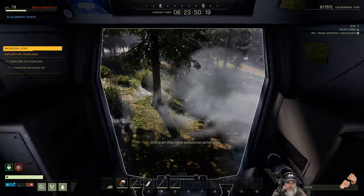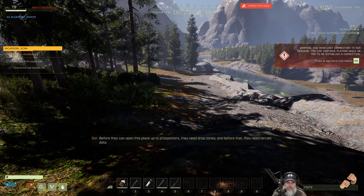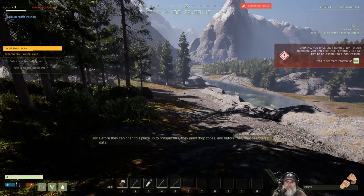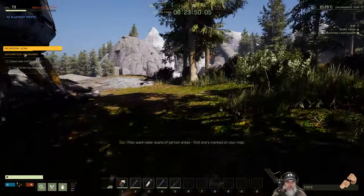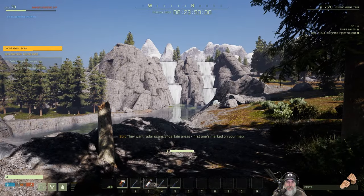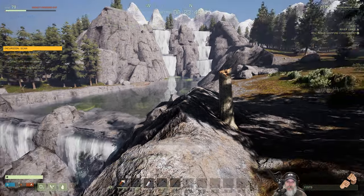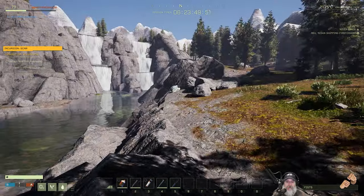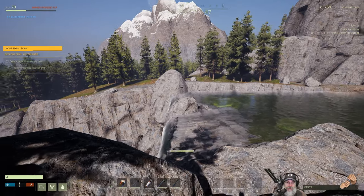Even they need assistance sometimes. Before they can open up this place to prospectors, they need drop zones, and before that, they need terrain data. They want radar scans of certain areas. The first one's marked on your map. Grab a radar and let's get going. This is where we put the little marker in the waterfall mission, right on that little rock out there. Okay, cool.